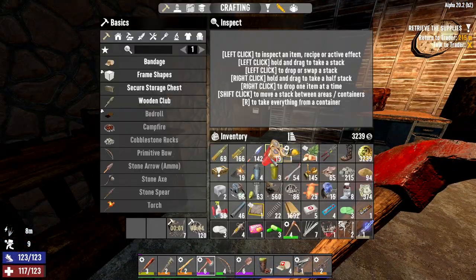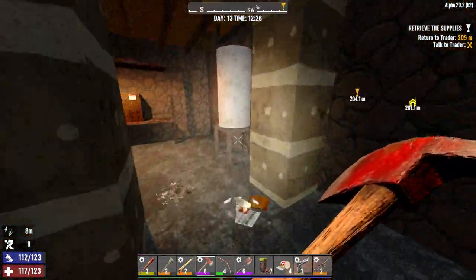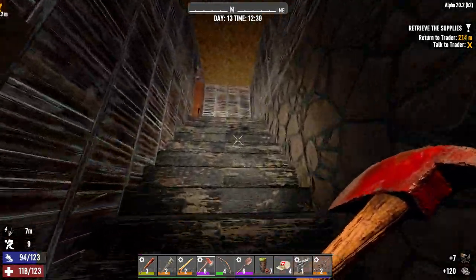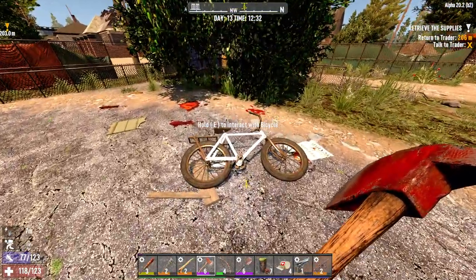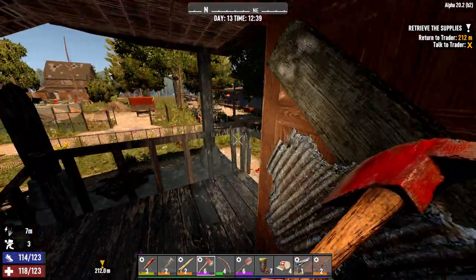I still wanna dismantle this thing. I think I'm gonna drop off some stuff on the bike and come back. So let's see what this zombie wants - she died on the barbed wire, that's nice, very helpful. There we go, nice little bike. Holy moly, a couple bikers.